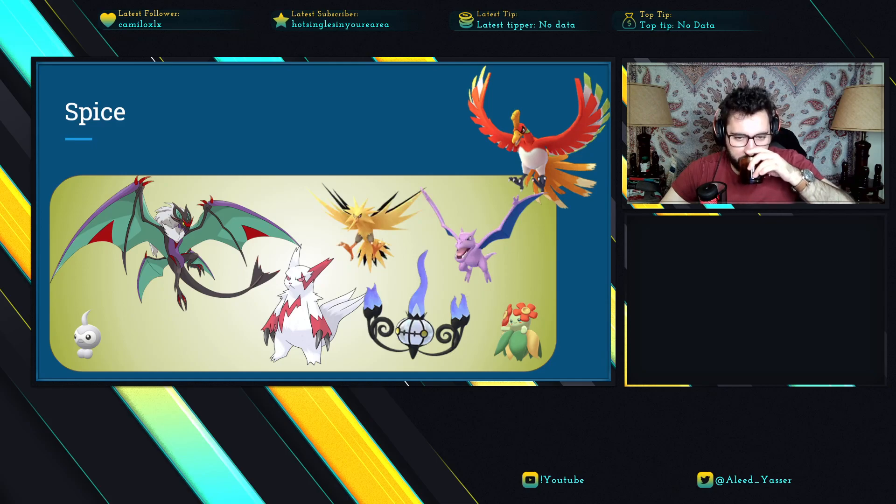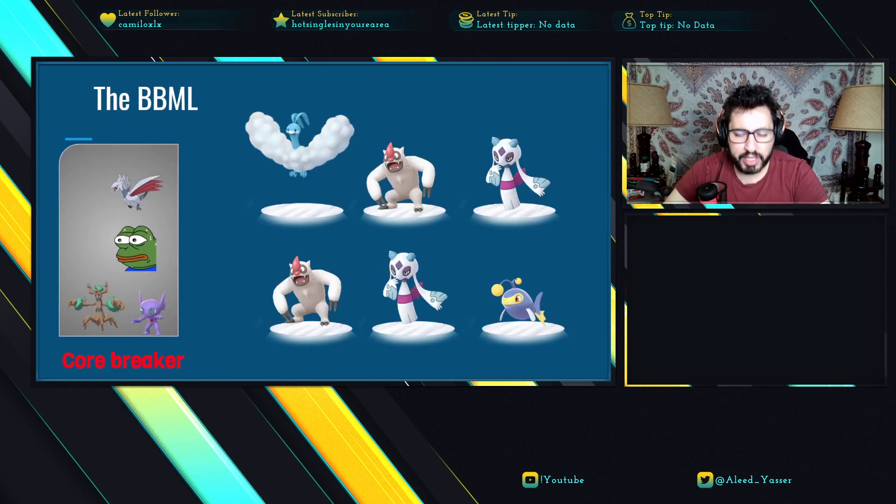Zangoose hits hard and wins CMP but is very glassy. Normal Castform is an option if you have one built — this might be the best cup to get some benefit out of it because of the Rock Weather typing, and Ice is going to be everywhere. Some people were running double Ice somehow. Anyway, moving into the teams now.